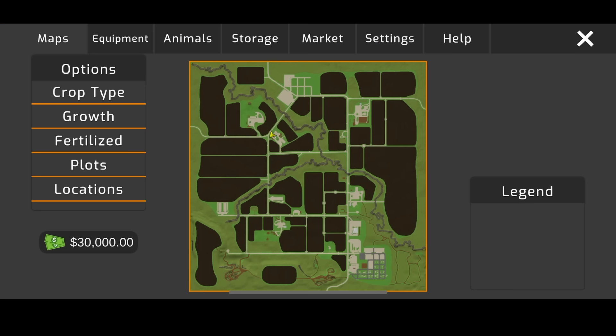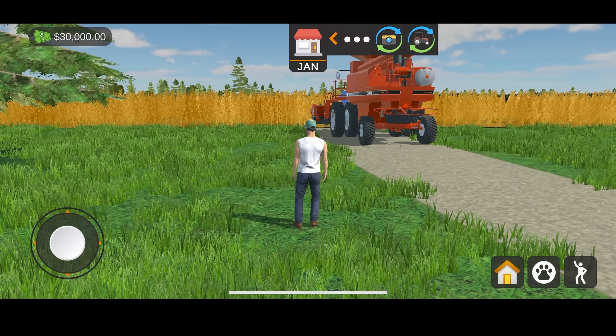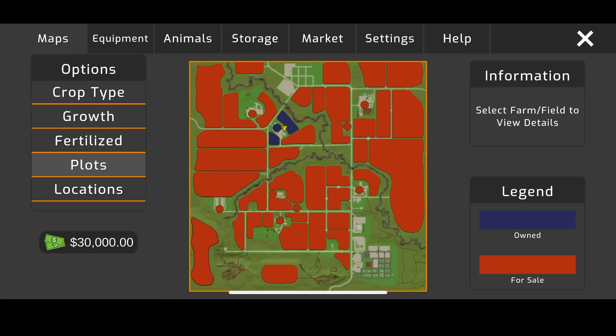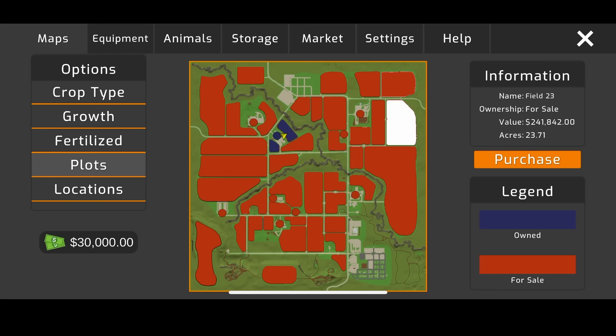First things first — the map. This map is ginormous compared to other games. I think there are like 35 or 36 different fields. If you want to buy fields, you can either go to Realty and click on your fields, or you can go to the menu and then go down to Plots. You can buy your fields from there.